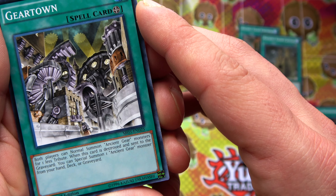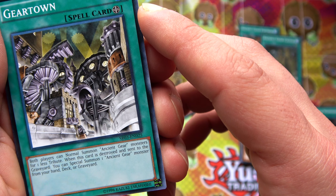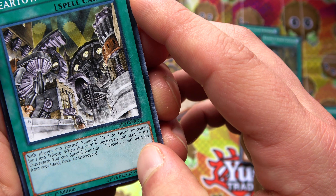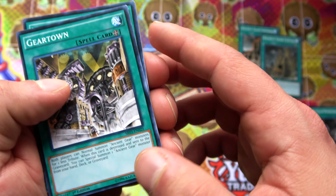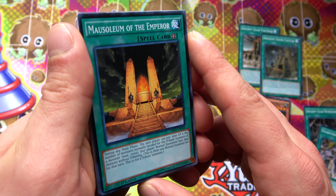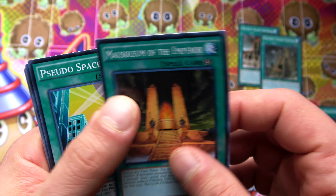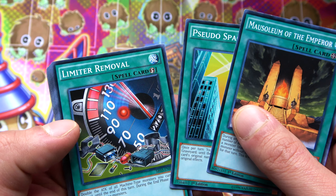Ancient Gear Workshop. You have Gear Town, which is their field spell - both players can normal summon Ancient Gear monsters for one less tribute, which works really well with the Castle we were looking at. When this card is destroyed and sent to the graveyard, you can special summon an Ancient Gear monster from your hand, deck, or graveyard - and that works really well with one of our new foil monsters.